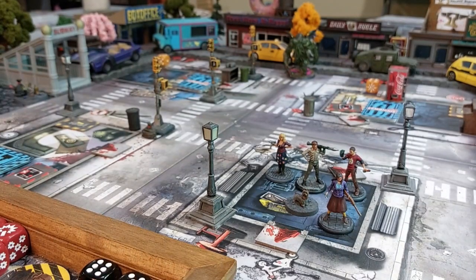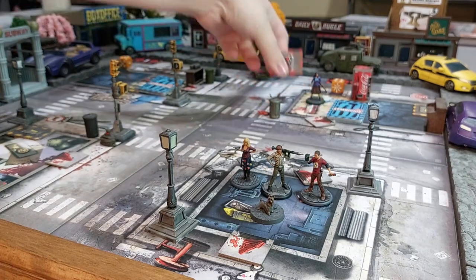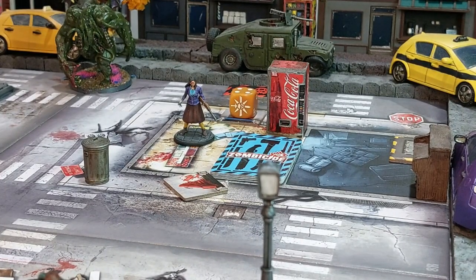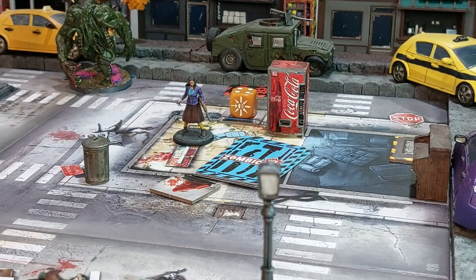Setup is done and we start turn one. I'll activate Will and Audrey first. Audrey doesn't need the fire axe since everything's open — she runs into the zone with the coke machine and picks up the objective for 10 XP, putting her in yellow. With her last action she draws from the stockpile and gets a sub-MG, which will be good for Trish.